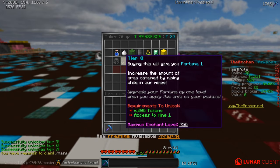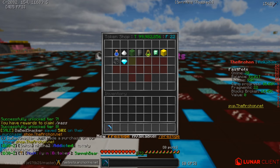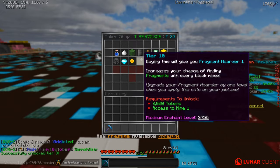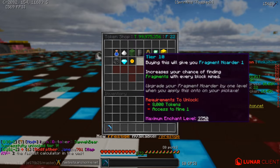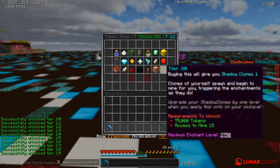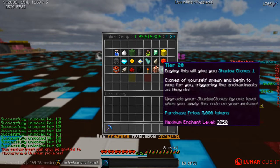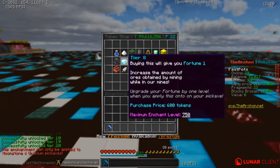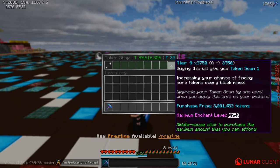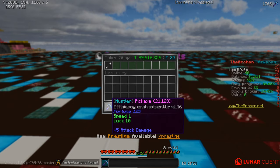What you want to do is get a thing called Token Scan. This will get you an insane amount of tokens. I'm going to go ahead and unlock every single one since I have so many tokens. The main focus of this video is upgrading Token Scan. We're going to go ahead and upgrade it to 3 million, which is going to upgrade it a lot on the pickaxe.